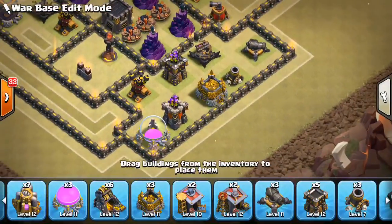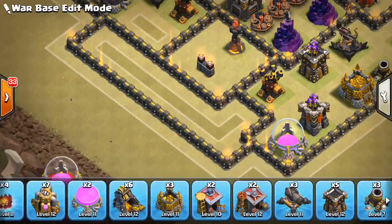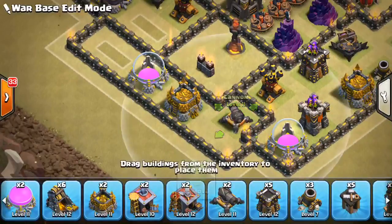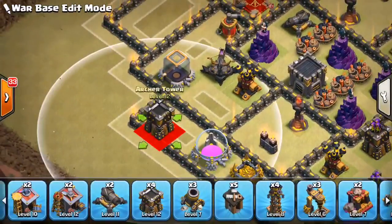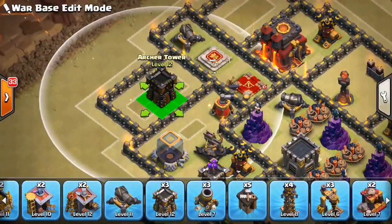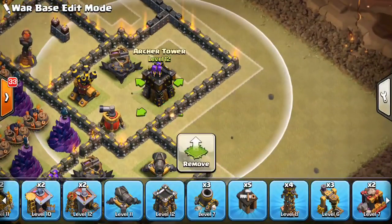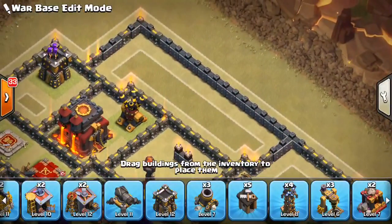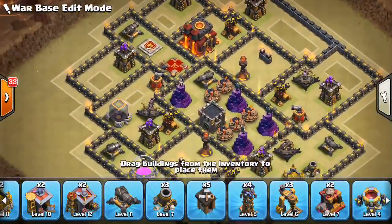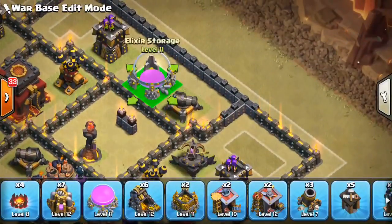We'll put a cannon there, throw a mortar down, and have these HP buildings as a buffer. Let's put a little HP block on this inferno tower and place some defenses on the sides of it. A good place for the archer tower is kind of on the inside of the base to rack up point defense. We'll put archer towers in several spots around the base and finish off with the last cannon — putting some HP in the way as well.